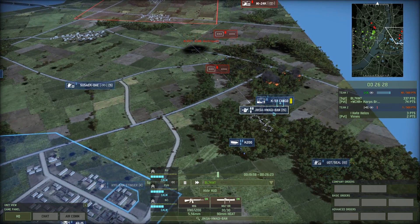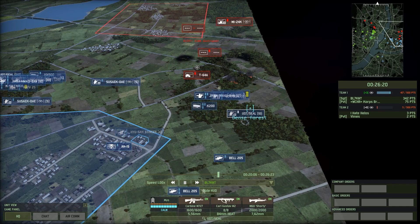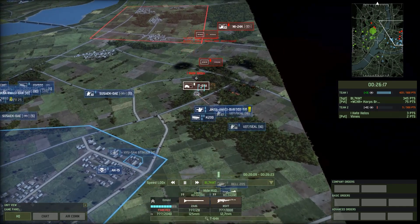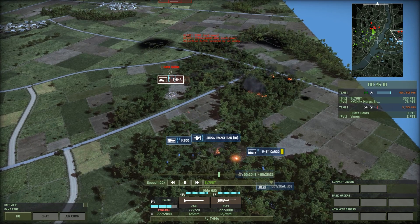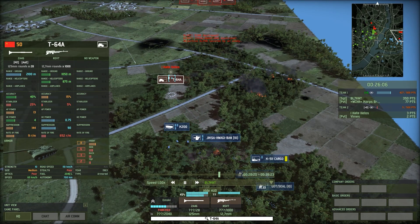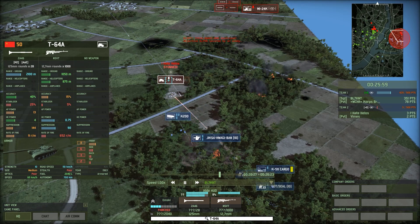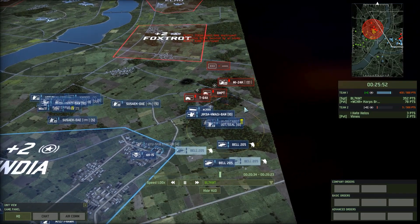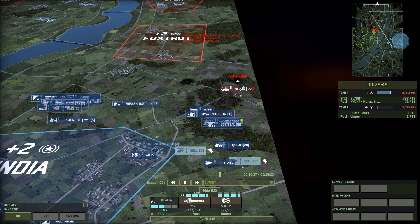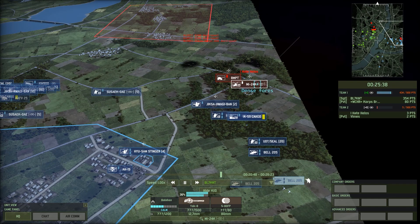UDT Seals are moving up. We'd been pushed from the forward hold in the woods all the way back to a rear hold. More artillery coming in, and one of my new UDT Seals is taken out by a plane before I could set them down. A T64A in the woods is going to have a rough day as Jigsaw Swagibun moves forward with those recoilless rifles. Better frontal armor than I thought for 50 points — 11 frontal armor — so two damage off each shot, not great accuracy but decent.